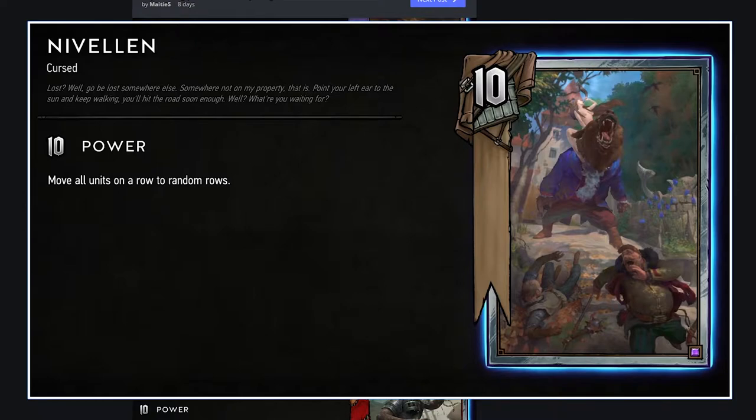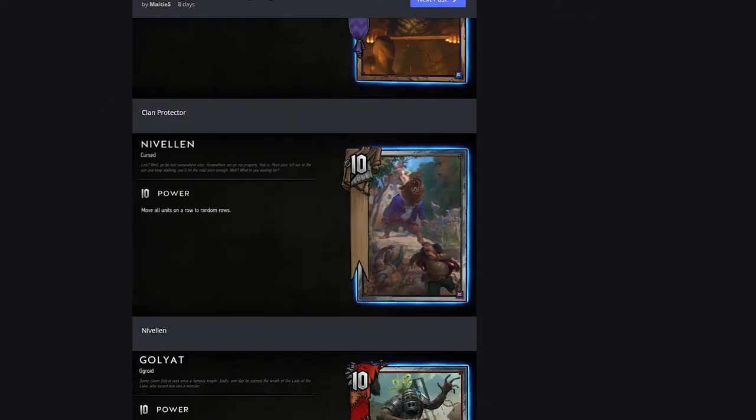Novellon — really good card art. 10 strength silver neutral: move all units on a row to random rows. This is the kind of card you play when you're running a lot of gold weather. I think it'd be really good but only within that archetype — you'd have to be playing gold weather, a very weather-heavy deck, or running harpooners. I think this is really powerful within that particular subset of constraints.